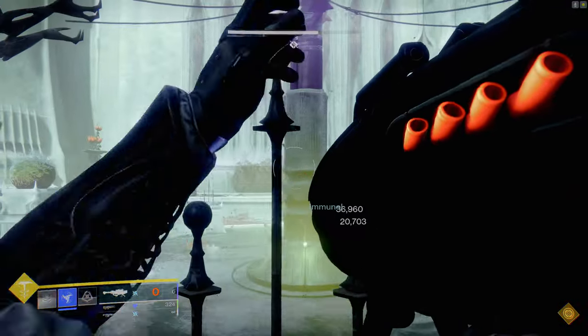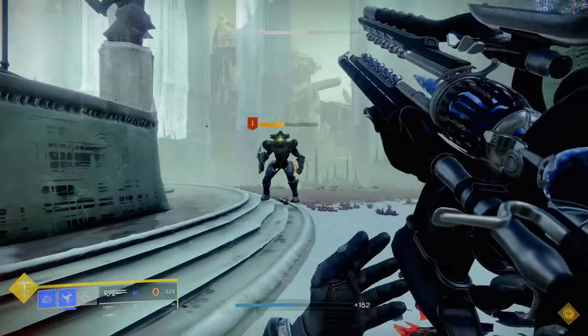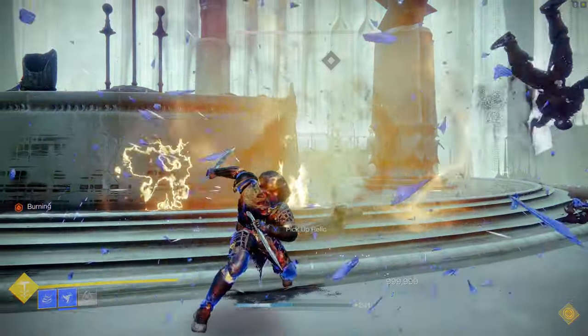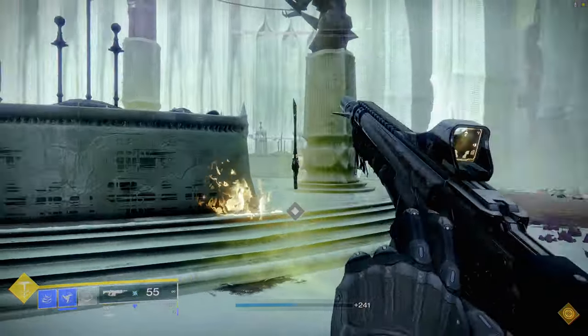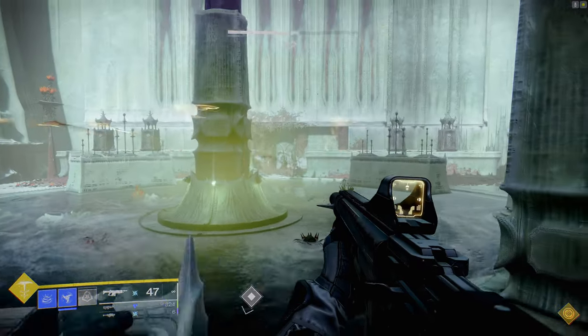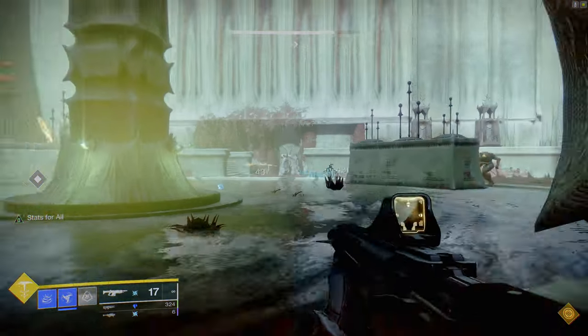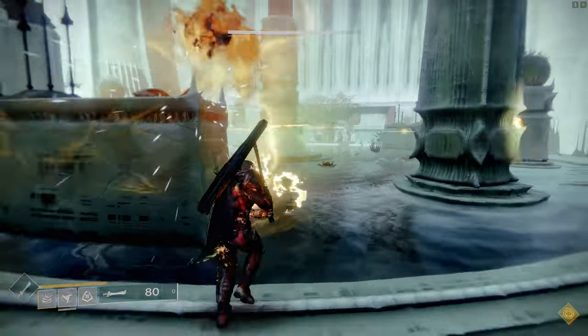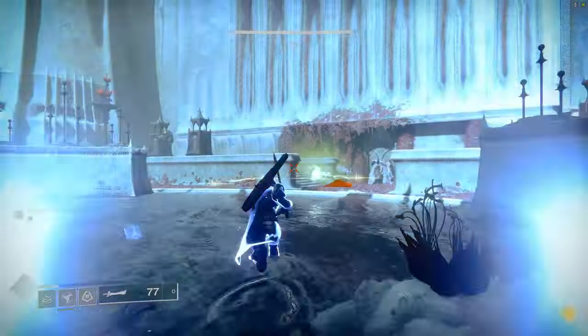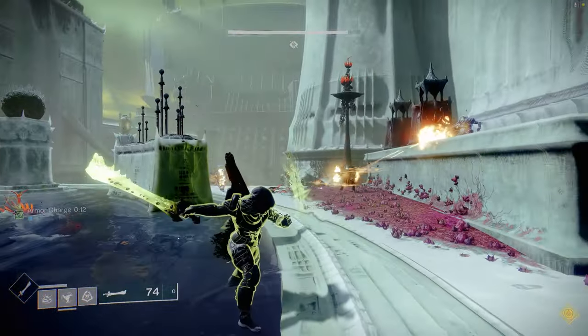This is also very good against your orange bars and even your mini bosses. With our auto rifle choice, Sweet Sorrow, we can shear through shields no problem. With our exotic of choice today, Mask of Bakris, it actually increases our arc damage weapons' potential after you use Light Shift, which is your increased dodge from Mask of Bakris. Stick around — I'm going to show you the full loadout and mod suite.